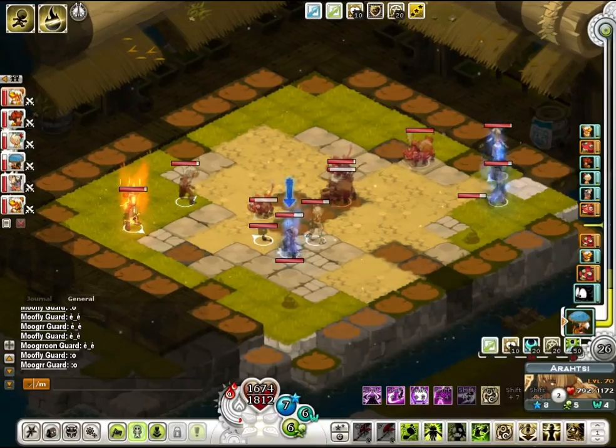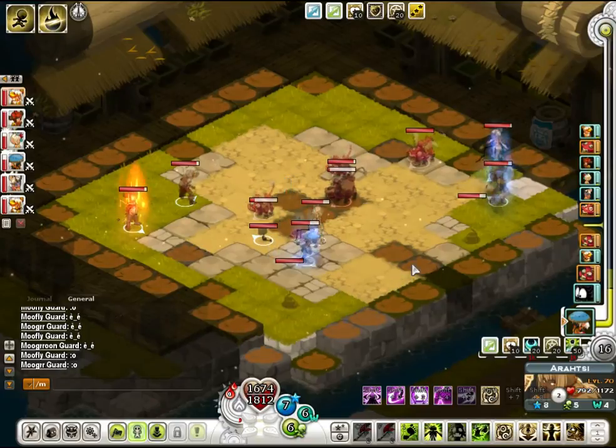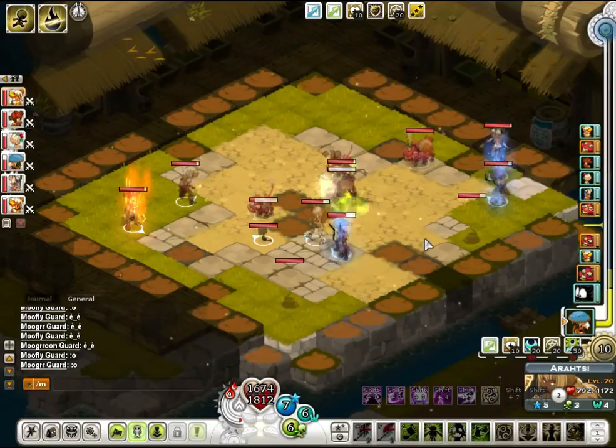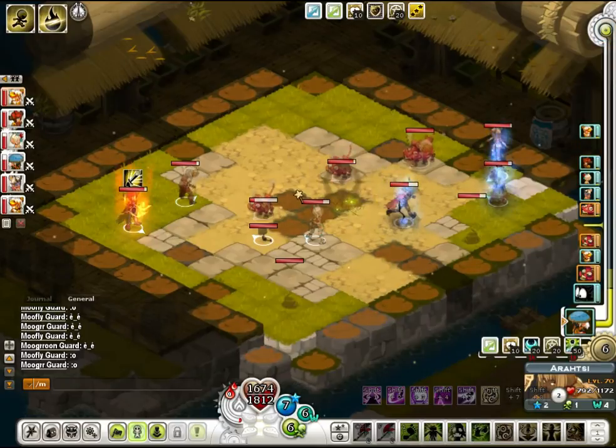When you use Earth spells on a Sacrier, you actually gain coagulation stacks. Coagulation allows the Sacrier to reduce the amount of damage they take next turn — it gives them a kind of shield which reduces the damage dealt. It's pretty useful. So basically I'm beginning to get rid of all the monsters.